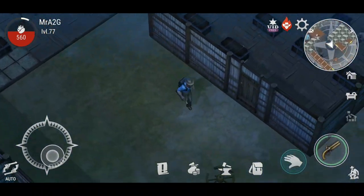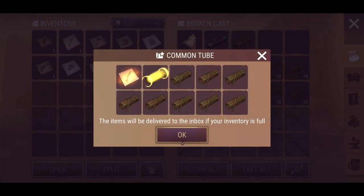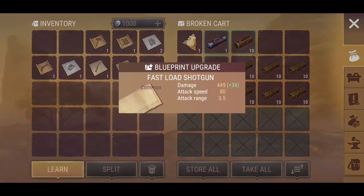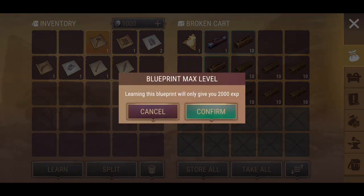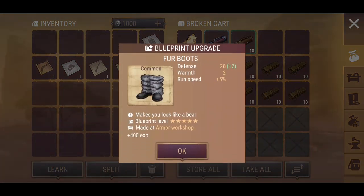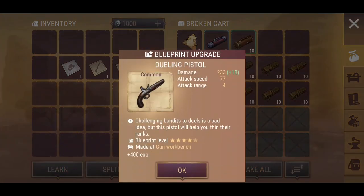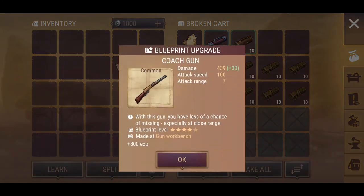I haven't done this before so it's a big interest to get a better understanding of how these all work. Let's open up these ten. Blue Trim — 2,000 EXP, which means I've already learnt it. Everything here I'm getting either for the first time or it looks like it's been maxed out, which is kind of cool.